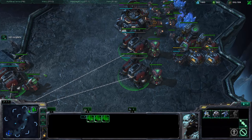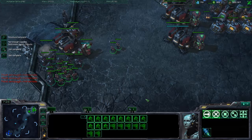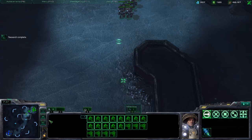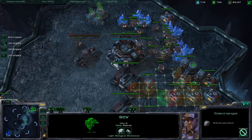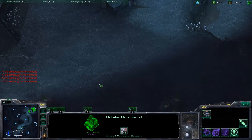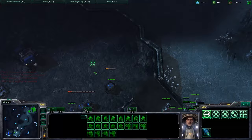When concussive shell is almost done and around 6:00, we're going to move out and push the opponent. Cut production briefly to build the expansion command center, build a supply depot, then control the army, rally barracks to the opening base, build reinforcements and SCVs. When you're about to engage, hit stim and kill your opponent. That's pretty much it.